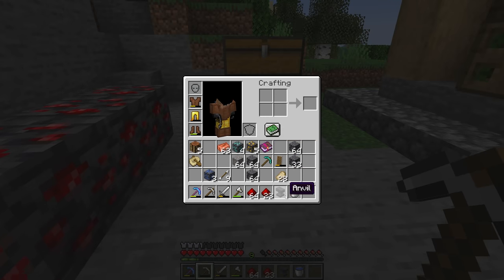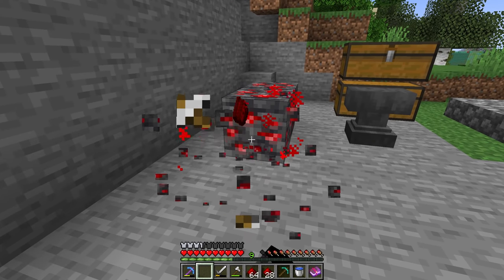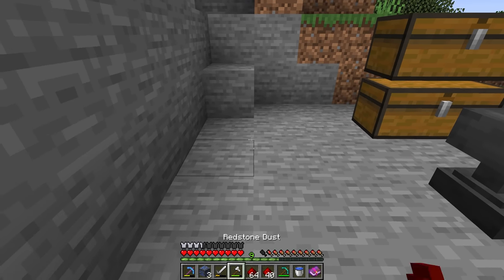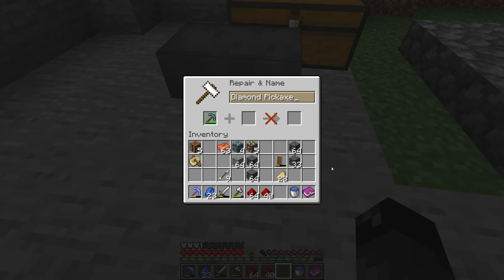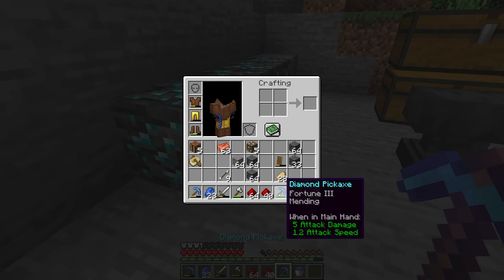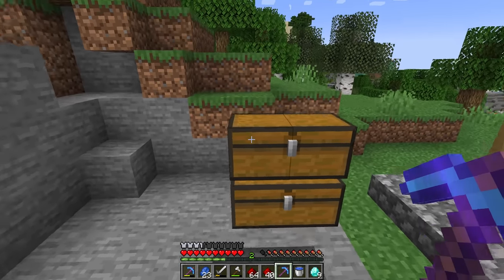There it is! So anvil, and then this diamond pickaxe plus the fortune and mending. If I try and name it, it costs one more level. I guess we're going to have to mine the rest with this pickaxe - not quite enough. Maybe if I mine these three lapis - so close. I guess we're not going to name this pickaxe, that makes me pretty sad. So we'll do this at nine levels, now we can get the fortune. If I place down these four diamond ores, do we get more than four diamonds? Fortune paid off - we ended up getting nine diamonds, one diamond block out of four ore. That's not bad.